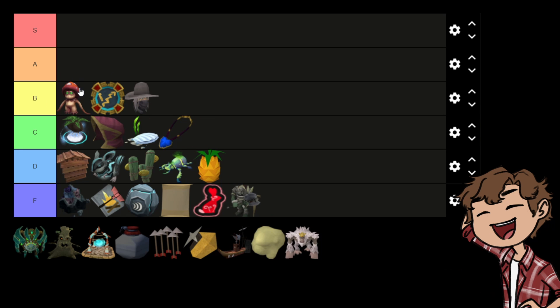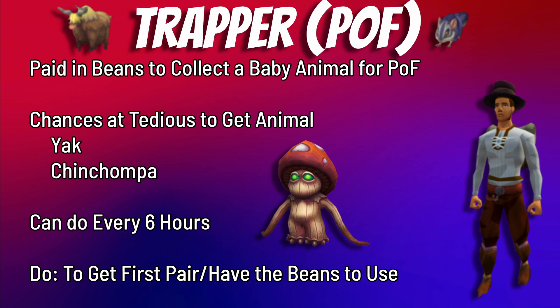Also in B tier, at the top for its convenience, is the Animal Trapper. Three times per day you can hire Adam to forage an animal for you. There's a high chance of a common animal but a chance at a rarer one — specifically chinchompas and yaks. This basically saves you from catching close to 3,000 chinchompas or killing 3,000 yaks. It's purely a convenience daily — you don't have to do it for Player Owned Farms, but if you need a particular animal and only have one or the same gender, this guy can be very useful to keep your account progressing.